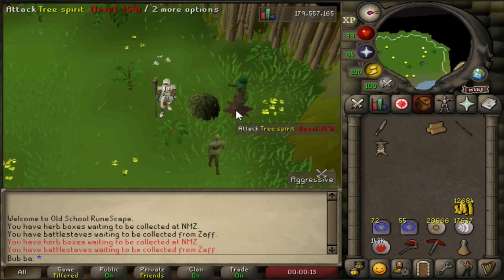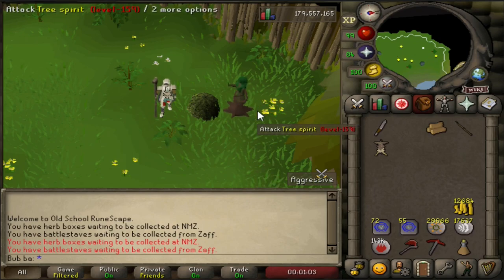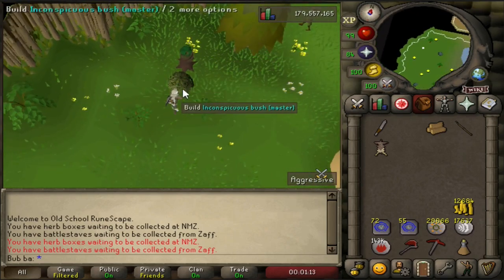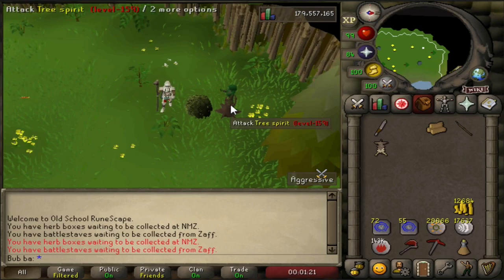The next money maker is killing tree spirits in the Enchanted Valley, accessible immediately since we already have a dramen staff and fairy ring access. The fairy ring code is BKQ. You'll need an axe, and the easiest combat method is Fire Wave, which is only a level 13 spell. You can safe-spot them by chopping the trees and running behind a bush. Importantly, these are scaled to your level, so the earlier you go the better — at level 3 the tree spirits are only level 14.